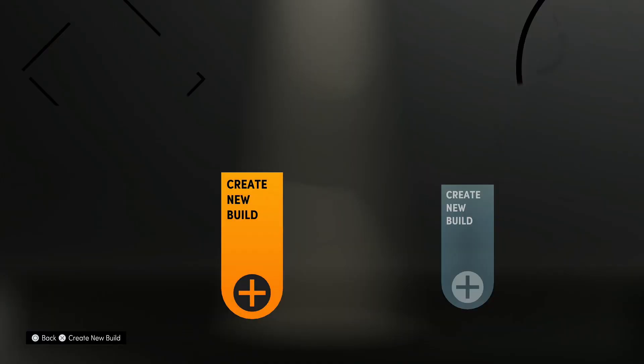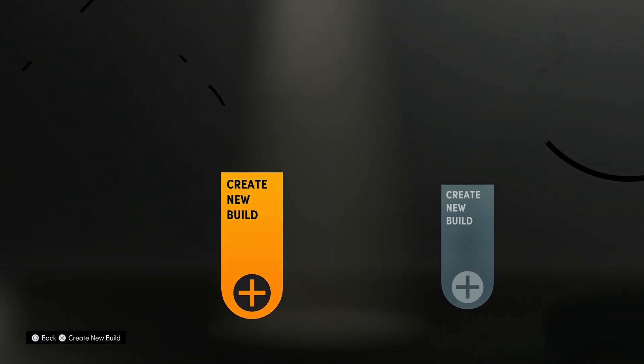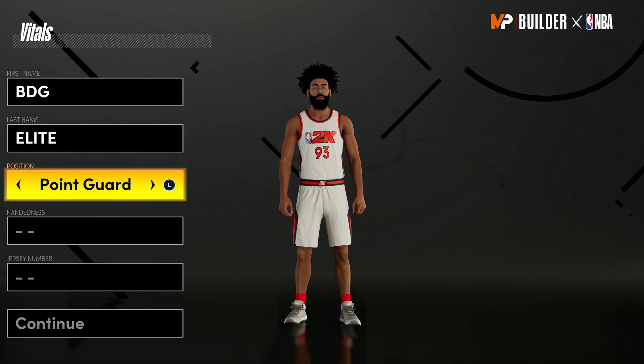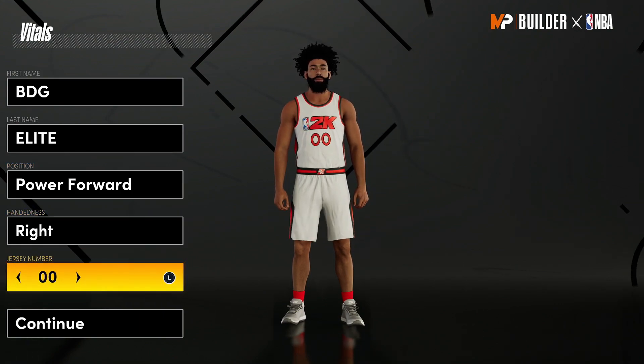We're gonna get through this vid fairly quickly because I just want to get back into the park, into the neighborhood. But I had to upload today. So I'm gonna show you the stretch four build that I was using. Obviously this was before I actually made it, so there's no builds. But look, the position you want it to be is the power forward. It's a stretch four, my guy. You can't be a center and be a stretch four — that don't make sense.